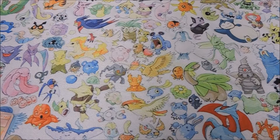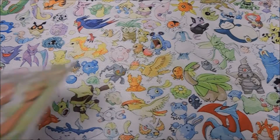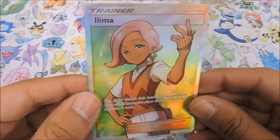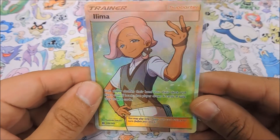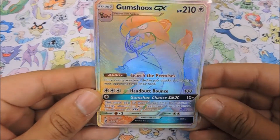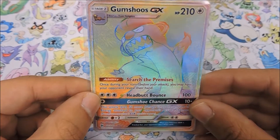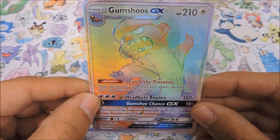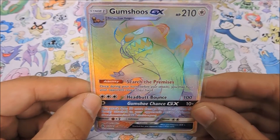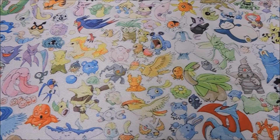Recap on our points: since every pack comes with a reverse, that's an automatic 10 points. The full art Lillie snagged us four points - we've never pulled a Lillie full art, this is actually our second ever full art trainer. And our absolute favorite card: we pulled a hyper rare secret rare Gumshoes - our first ever in the series and our 16th Gumshoes overall. At the end of it, we pulled a whopping 21 points, which is amazing for our first pack battle.